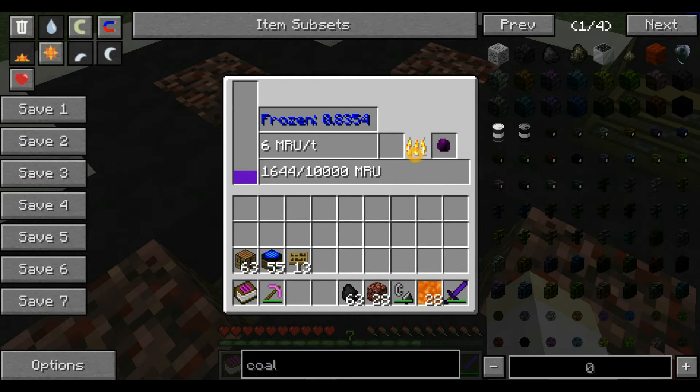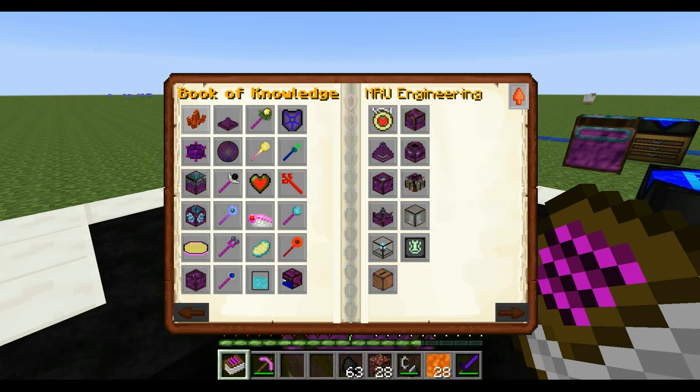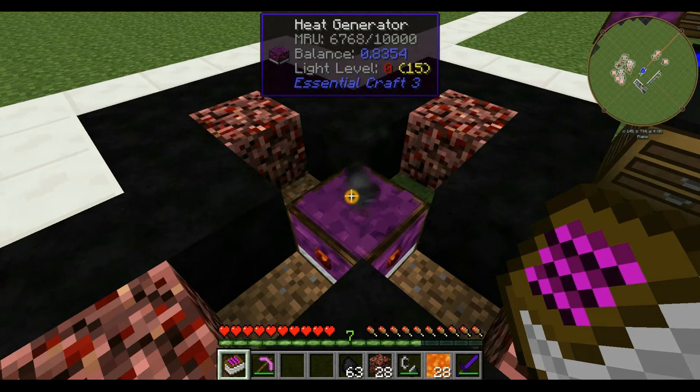You burn coal, which lasts quite a while, and it also generates magical slag as a byproduct. That's used in a couple of recipes later on, the most useful of which is the magical lantern. The magical lantern requires a little magical slag and it uses slag to generate invisible light sources — like an invisible torch. So if you're using this thing for power, you have a large amount of magical slag you can use instead of making torches, and you can use your coal to make power for your base.